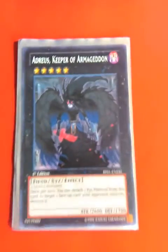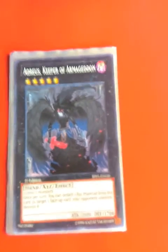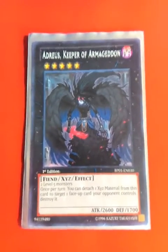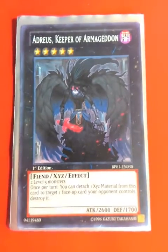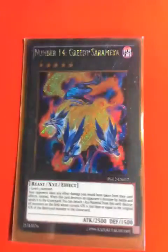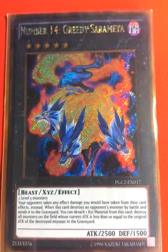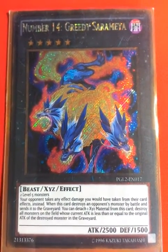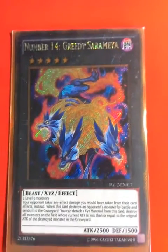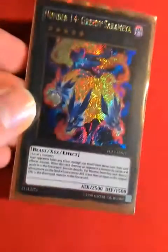Adria's Keeper of Armageddon — I play that because it's a dark-type you can summon out with Garbage Ogre, since Garbage Ogre can only be used for a dark type. It's a good card. Once per turn you can detach one material, target one face-up card your opponent controls and destroy it. The other dark target is Greedy Saramaya. Your opponent takes any effect damage you would have taken from their cards. And if this card destroys a monster by battle and sends it to the graveyard, detach a material and destroy all monsters on the field whose current attack is less than or equal to the original attack of the monster that this card destroyed. It's a good card with 2,500 attack.